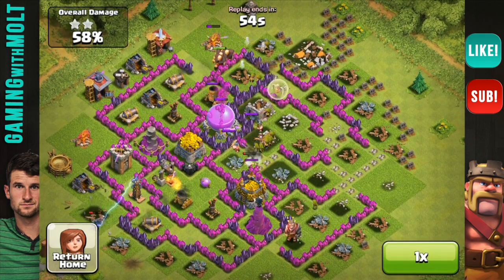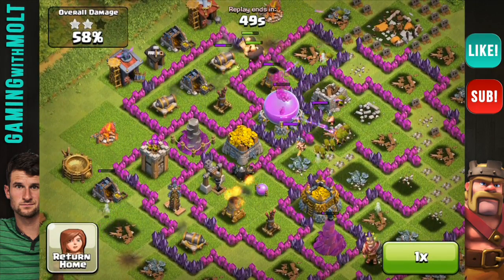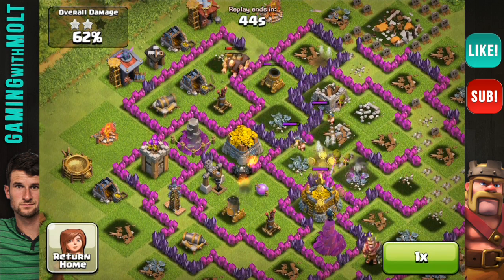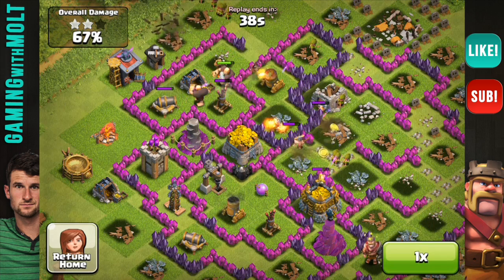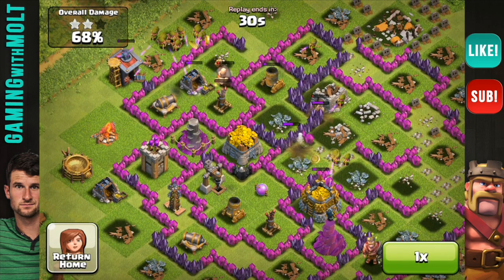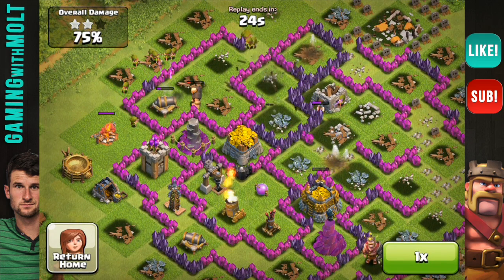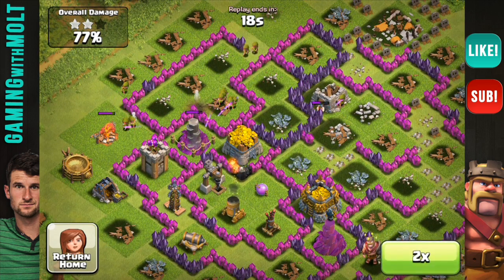My barbarians are working on that dark elixir storage in the middle - I think I got about 1,200 dark elixir from that, which was awesome. I like dark troops; I used to use minions a lot but I've stopped because I'm trying to save up my dark elixir. If you guys want to see a dark troop raid with hog riders and minions, I can do that too, just let me know. My archers in the bottom right are taking out that last level 11 collector or mine.